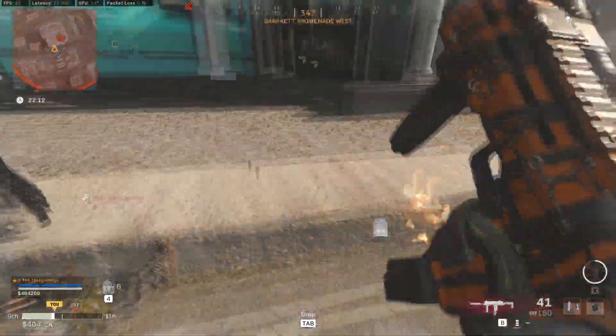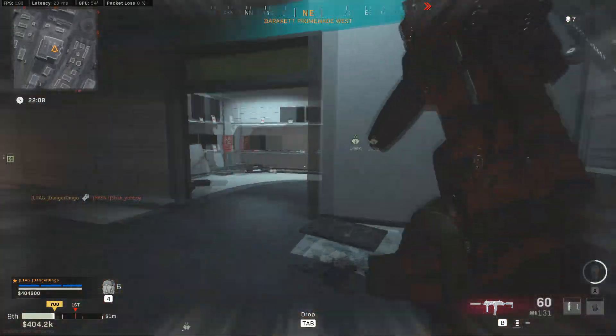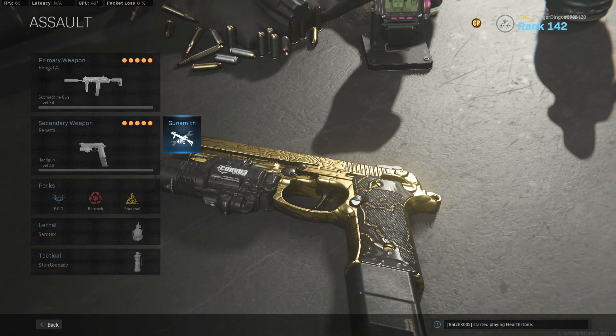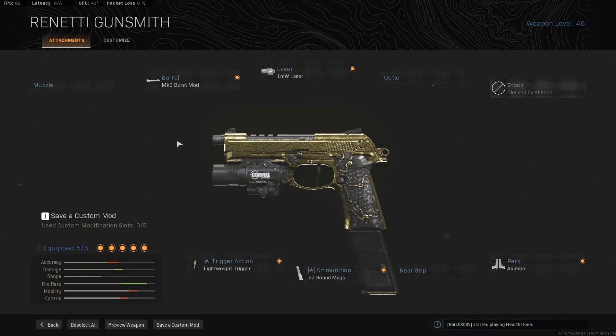For the rest of you, we're going to go over our perks, grenades, and attachment choices in more detail. We'll start with our sidearm, because there is only really one choice at the moment. The Akimbo Renettis are the new favorite of players everywhere — you just shred people up close and it is pretty wild. We have it set up with the MK3 Burst Mod, the 1mW Laser, the Lightweight Trigger, the 27 Round Mags, and of course the Akimbo perk.